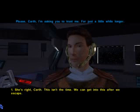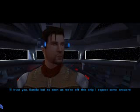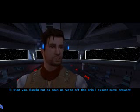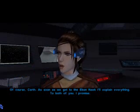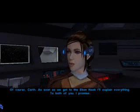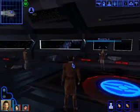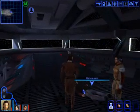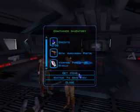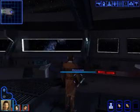She's right, Karr — this isn't the time. We can get into this after we escape. I'll trust you, Bastila, but as soon as we're off this ship, I expect some answers. Of course, Karr — as soon as we get to the Ebon Hawk, I'll explain everything to both of you. I promise. Alright, so we got light side points and we defeated the people on the bridge. And we got Saul Karras for mains, of course.